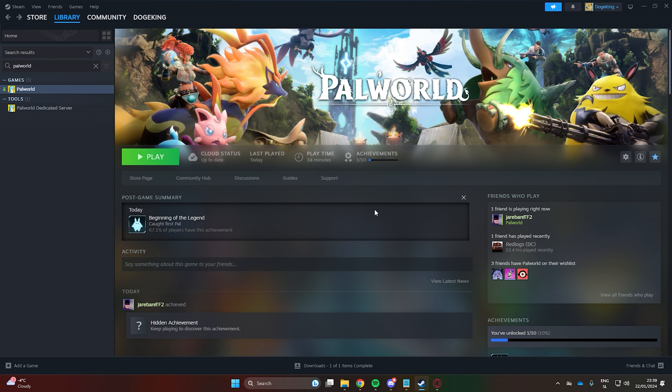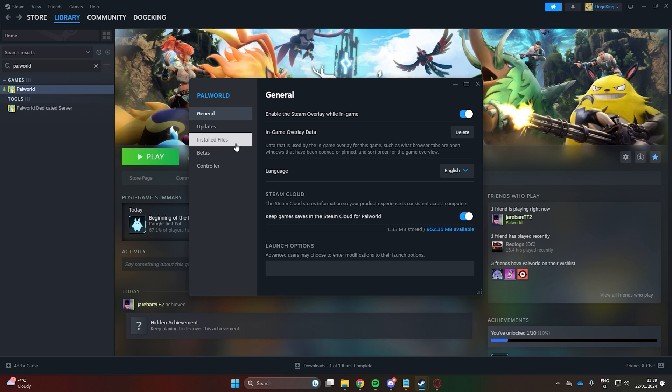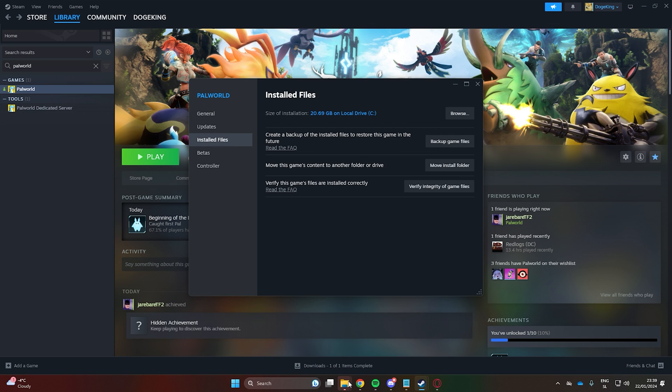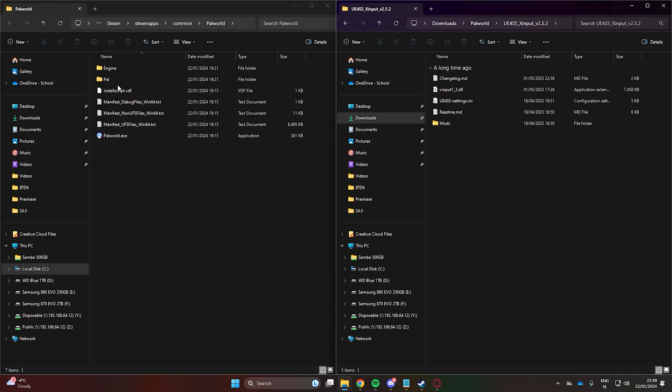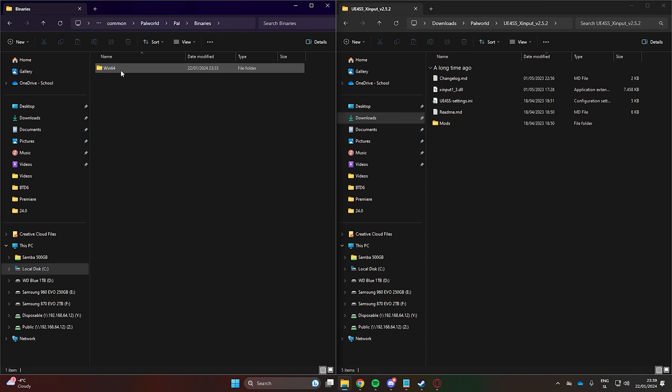Now go to your Steam library and find Palworld. Right-click on it, go into Properties, and click Browse. This will open the game directory. Place our downloaded files next to it. Now navigate to Pal, Binaries, Win64.